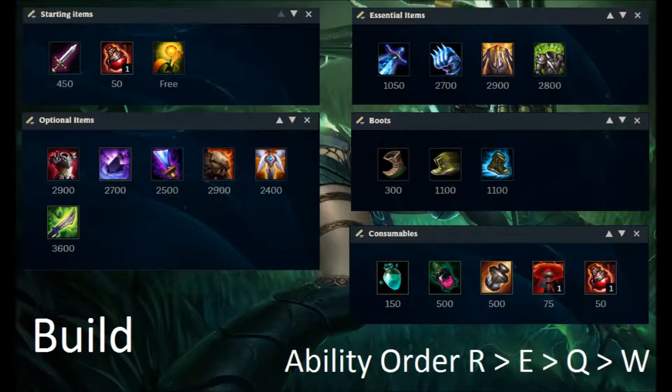For consumables, you always want to buy Elixir of Iron — not Elixir of Wrath or Elixir of Sorcery. You can also get a Refillable Potion or Corrupting Potion in lane if you feel like you need it. For ability order, always max R first when you can, then E, then Q, then W — E for the attack speed buff when you heal, and Q so you can take people down easier with your melee Q.